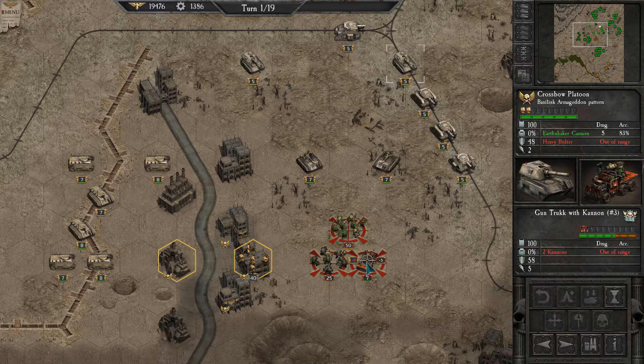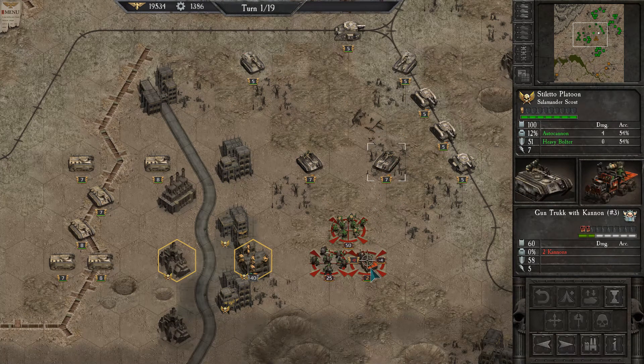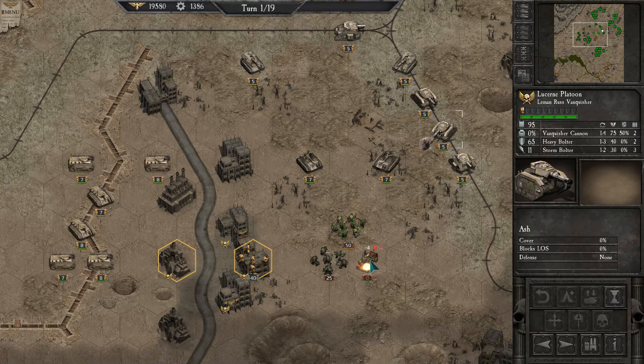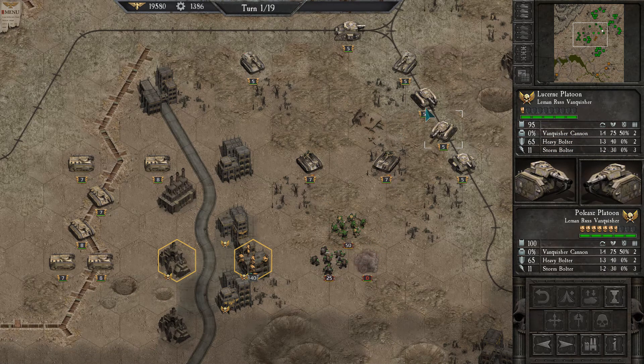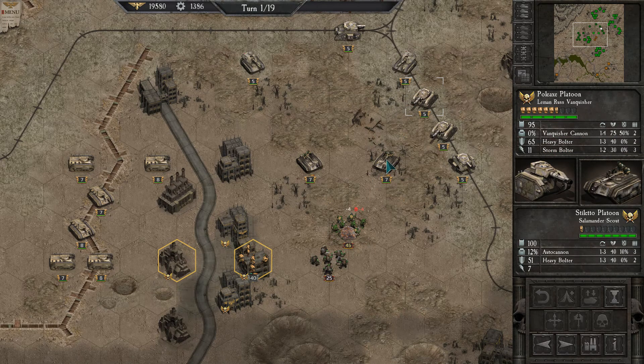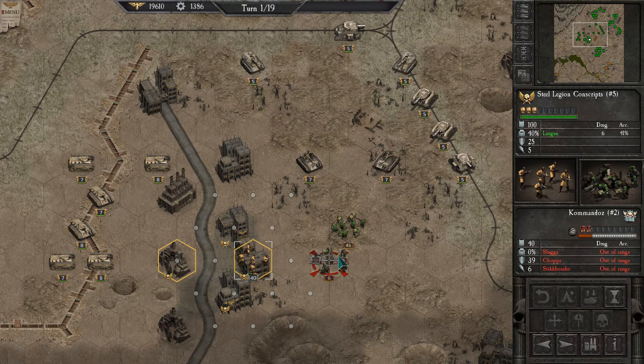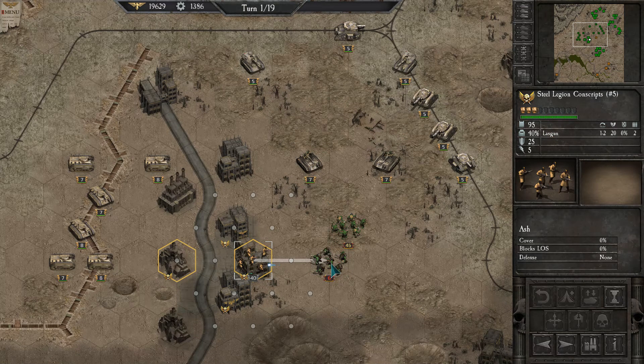First off, let's get rid of that gun truck. There are our basilisks — they can also hit the gun truck, fantastic. The vanquisher is a tank hunter, so I don't really need it to engage infantry. The salamanders will shred the commandos, because they're the ones I'm worried about. The conscripts can also fire at the commandos and actually get rid of them. Wow, it's just those Gretchins left.